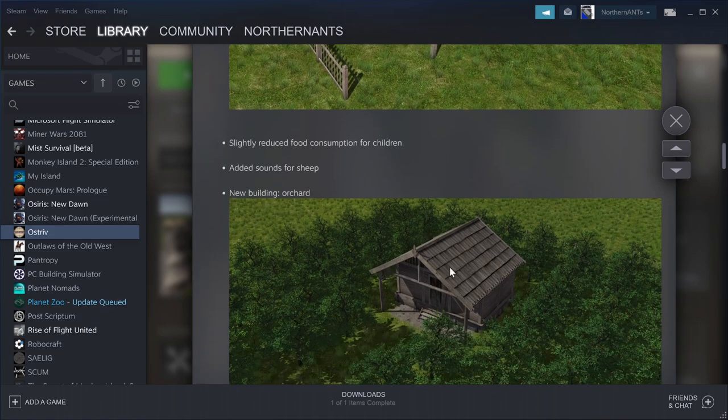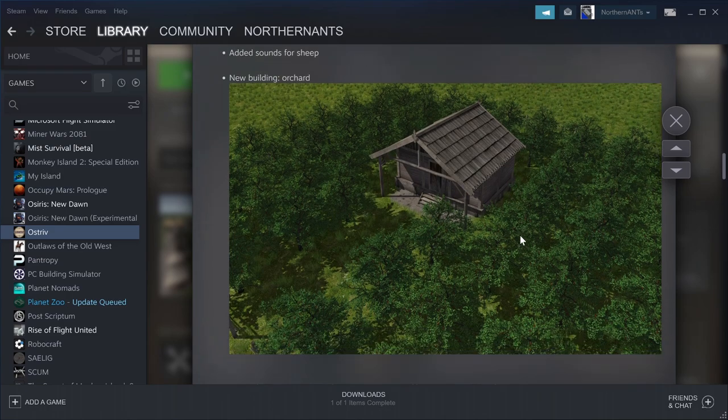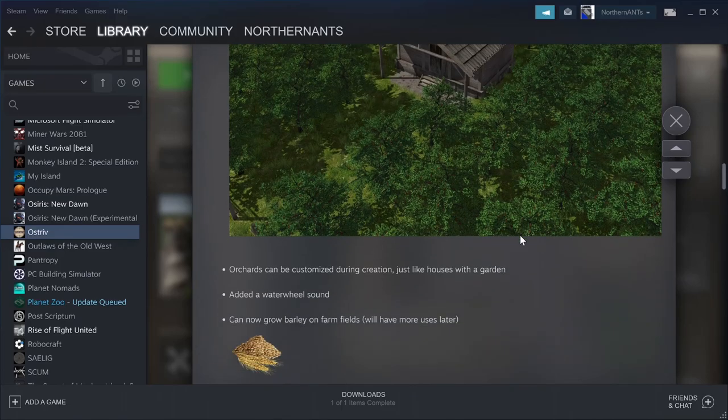New buildings — an orchard! So now your citizens can harvest different fruits and probably sell them at the vendors, giving your citizens more variety of food. Orchards can be customized during creation, just like houses with gardens. You can make different sizes, and maybe even choose what kinds of fruit you want.